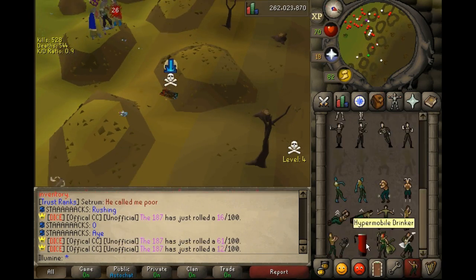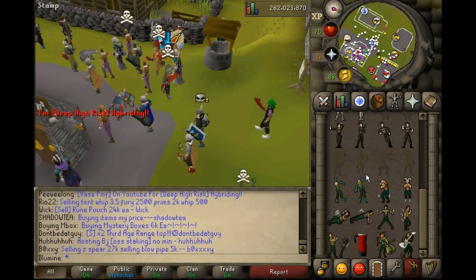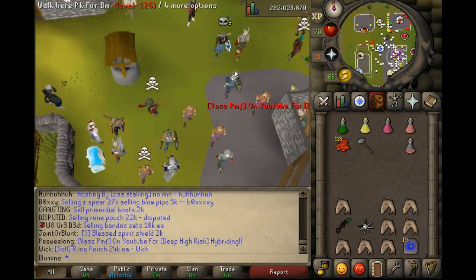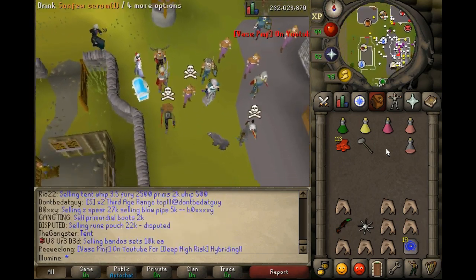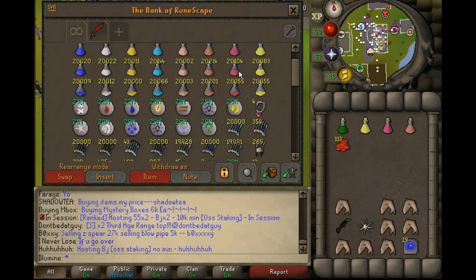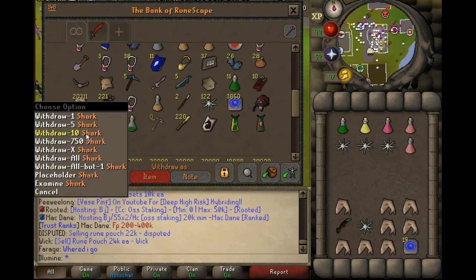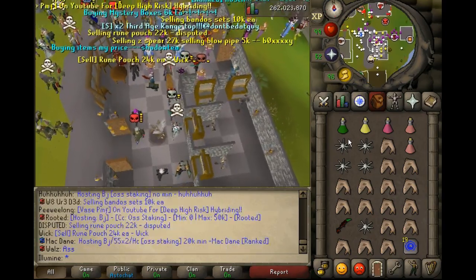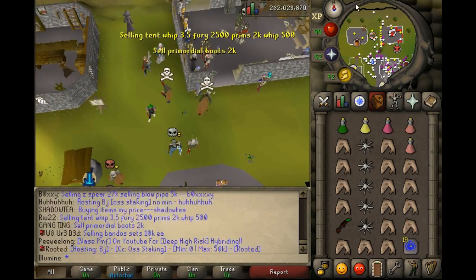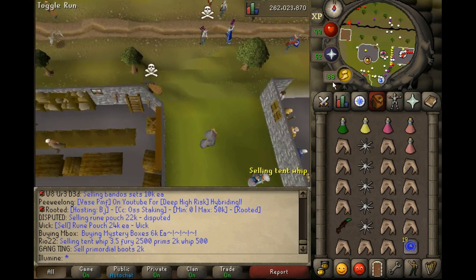What did I just do — I just tried to do it, hyper mobile drinker. Good fight to that guy. We PKed another gmall — we had a collection of them in the last video. We're probably gonna get in one more fight here. It's been 10 and a half minutes so far, so we can probably do about two more fights if we make it quick, if we get the kills quickly.